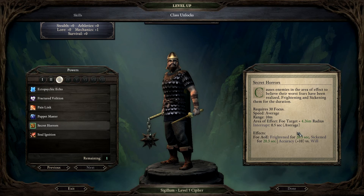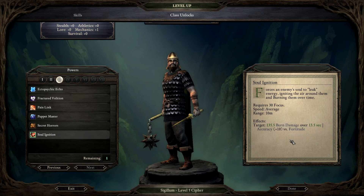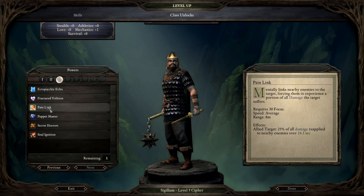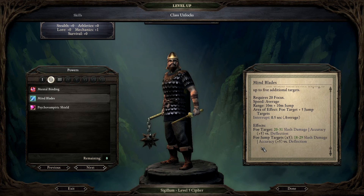Secret horrors causes enemies in the area of effect to believe their worst fears have been realized, frightening and sickening them - also against will. Soul ignition forces an enemy's soul to leak energy, igniting the air around them and burning them over time - 135.5 burn damage over 13.5 seconds. Holy shit, that's huge - 135 damage. Let's go with pain link so we can cast it on our tank, and also mind blades for some AOE.